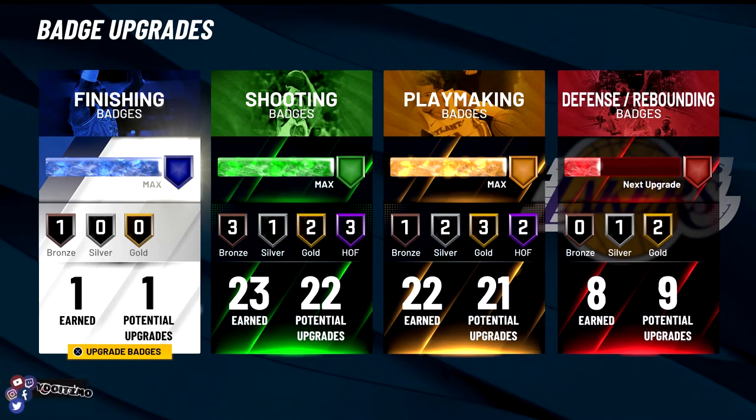But as you can see in the picture I'm putting up, I had already maxed out my shooting and my playmaking. So it says I still earned the 23 badges, but as far as badge upgrades it shows 22 and 21. And for defense it shows 9, even though when I made my build there were 10 defensive badges.